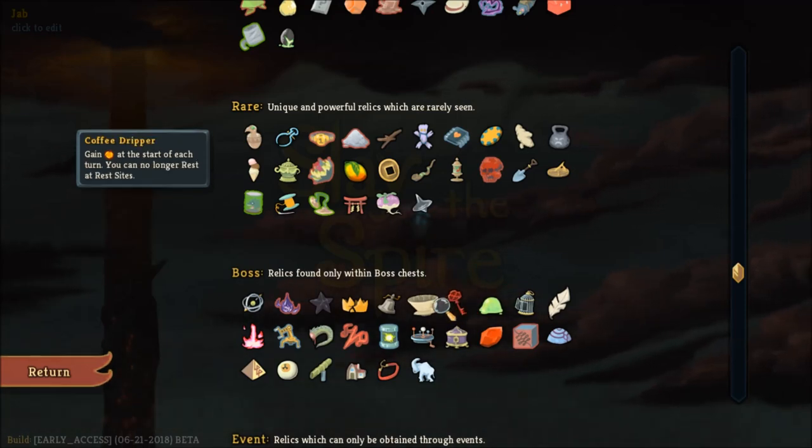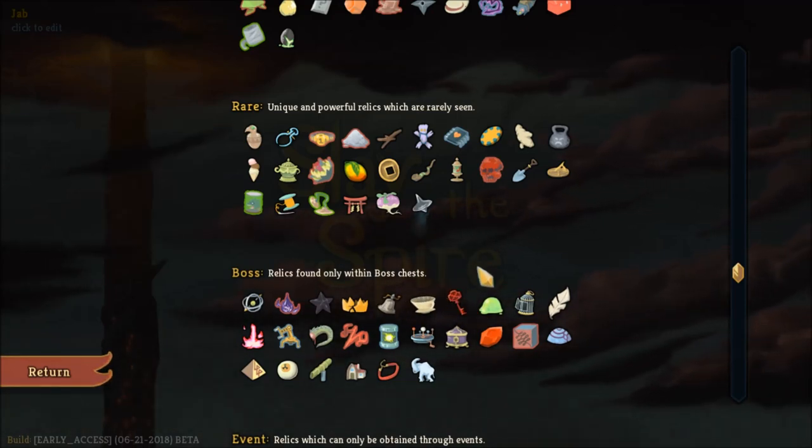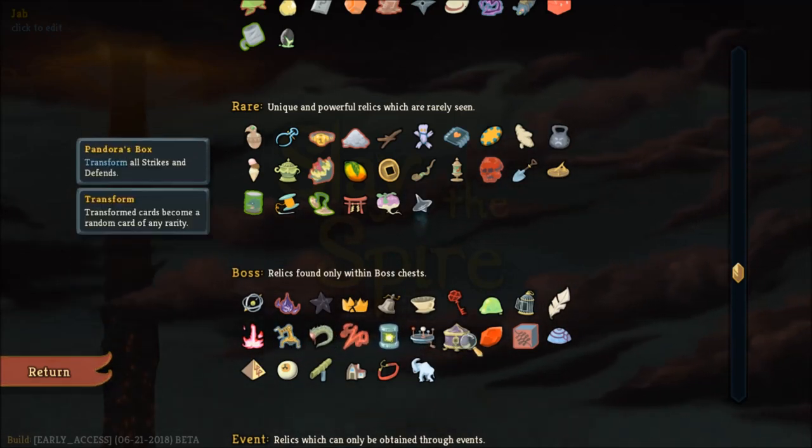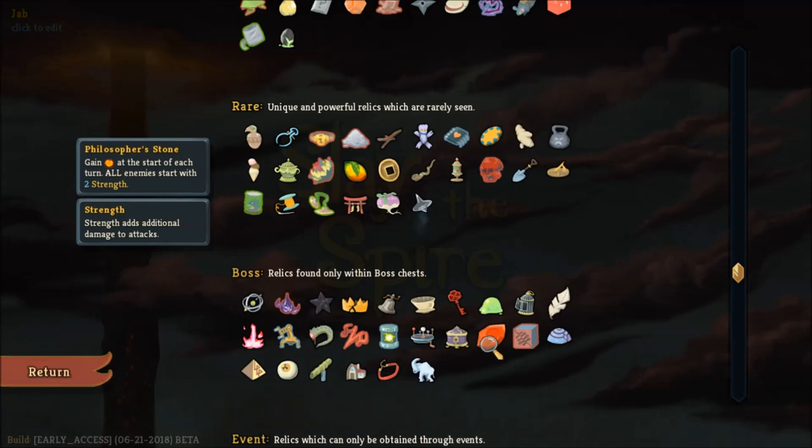You also want to keep your eye out for relics that give you energy, especially if you're going for a high-cost strategy, because you will need that energy in order to play those cards.